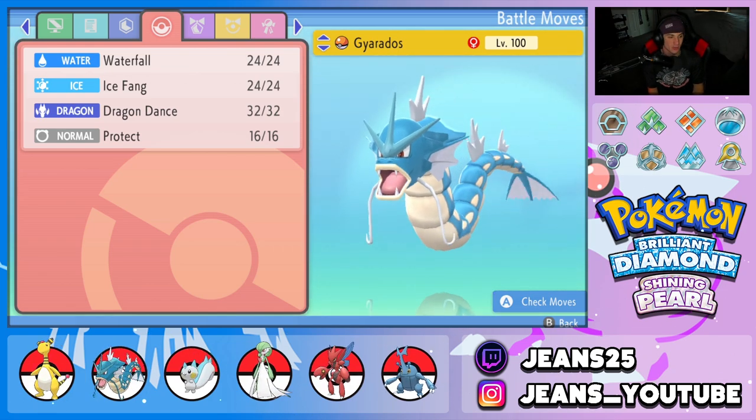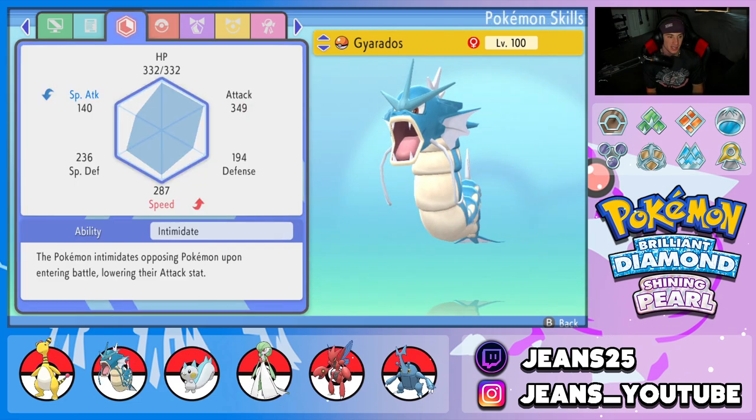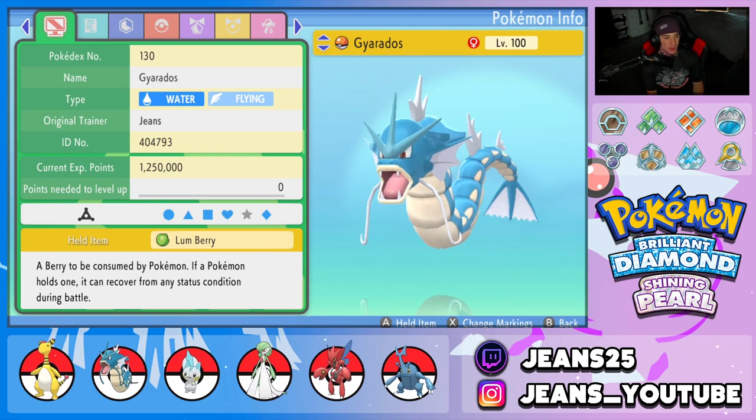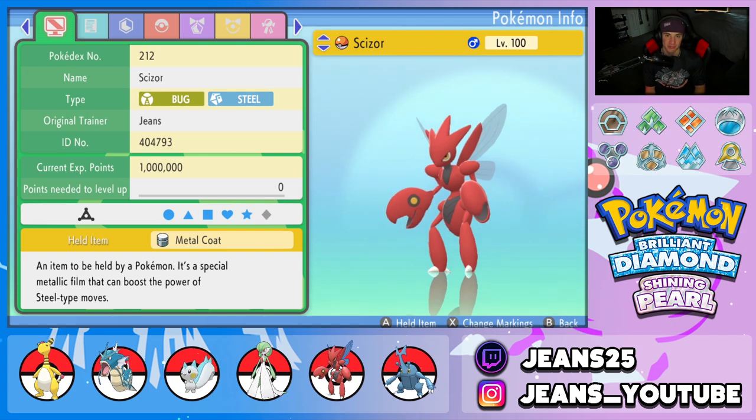Fourth Pokemon on the squad is Gyarados — you can't go wrong with Gyarados. It can set up with Dragon Dance, has Waterfall and Ice Fang for coverage, and Protect. Its ability is Intimidate and it's holding a Lum Berry to protect itself from any status conditions.